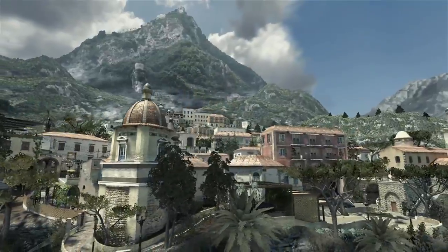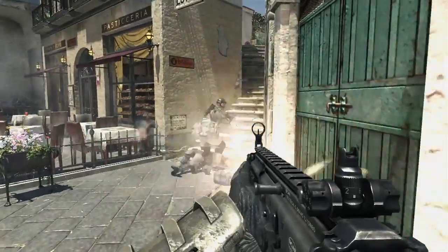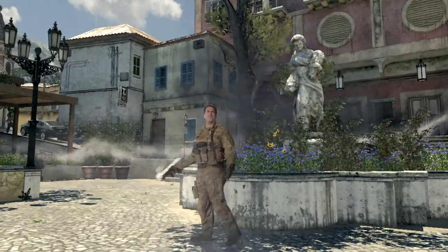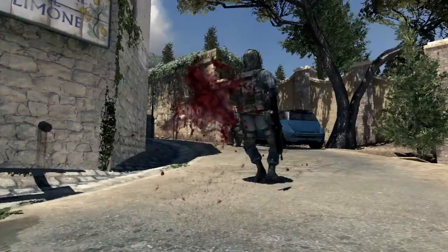Or maybe you fancy some fresh sea air, tiny winding streets, and noobs drunk on adrenaline and cheap wine. Just visit the Italian seaside, courtesy of the new Piazza map. It has all the charms of old world Italy — quaint villages, cobblestone streets, the serene sounds of close combat firefights, and the death cries of your enemies.